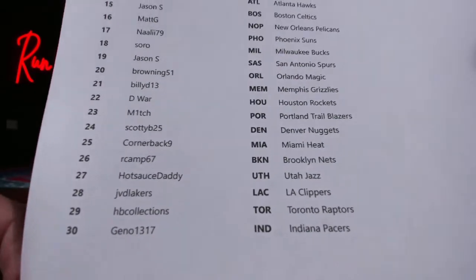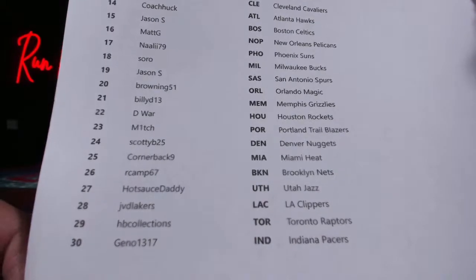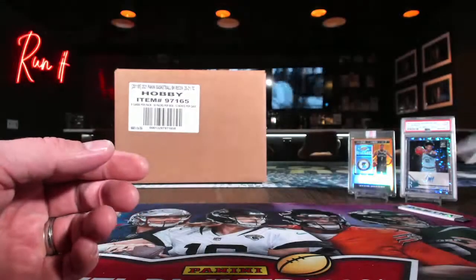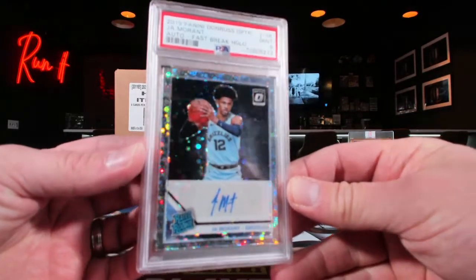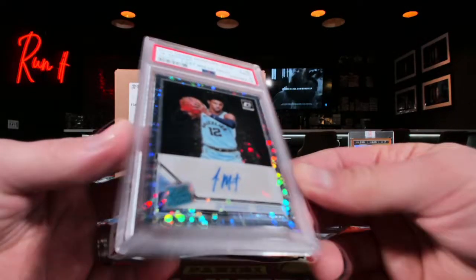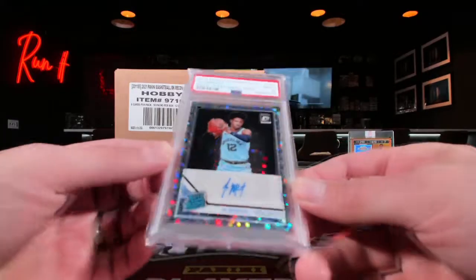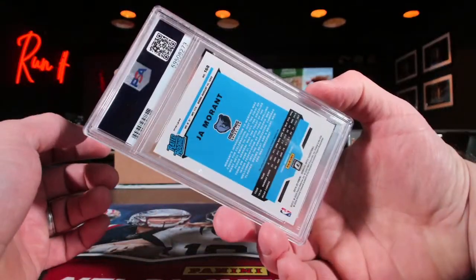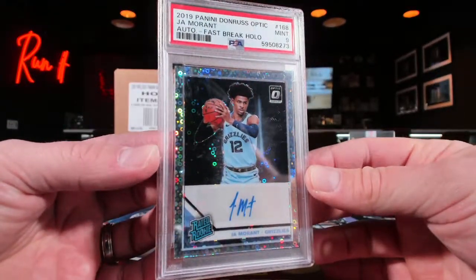What you're looking for is the lowest zero-number print run card. It doesn't matter where you're at because it could happen to anybody, any team, at any point in time. The person with the lowest zero-number card is going to take this down as a nice little parting gift — and that is one right there.